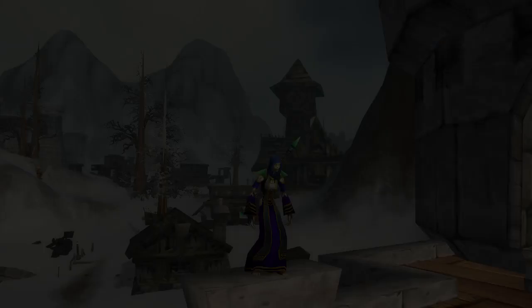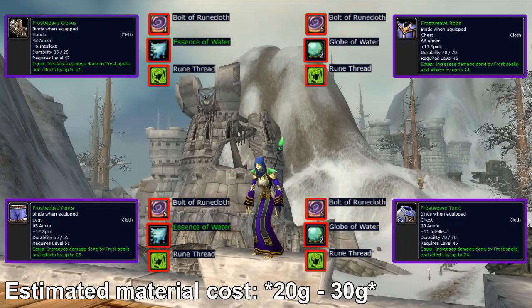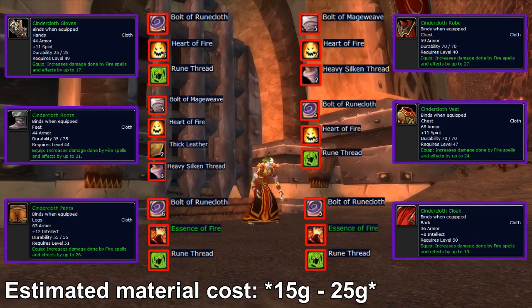Before I round off the video, I wanted to include some honorable mentions. The first is the Frostweave set, similar to the Shadowweave set for warlocks but with increased frost damage instead of shadow, making it ideal for frost mages during leveling. The reason it didn't make the actual list is because it only has 4 items, 2 of which are chest pieces, and the patterns are world drops so they're more difficult to acquire. For fire mages, the Cindercloth set is available, with items ranging from level 40 to 51 providing increased fire damage. The Cindercloth Cloak is special since it's required to craft the Onyxia Scale Cloak used during the fight with Nefarian in Blackwing Lair.